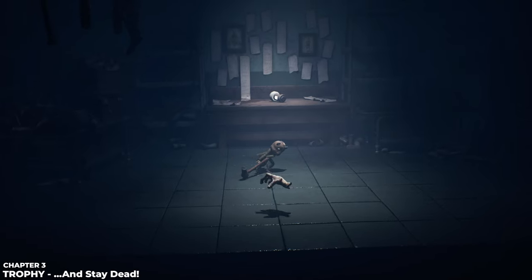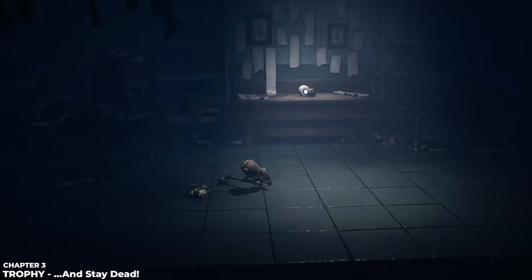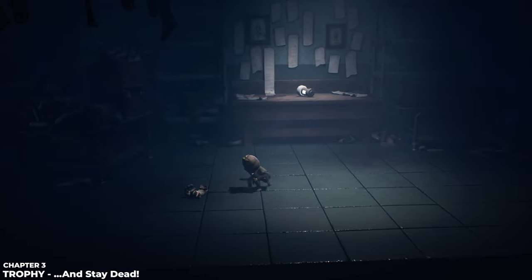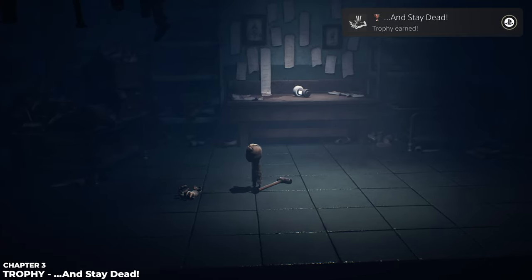Now it's time to get the And Stay Dead trophy. You'll encounter a little boss fight with a hand — hit it three times to destroy it. Once it stops moving, keep hitting it over and over until the And Stay Dead trophy pops.